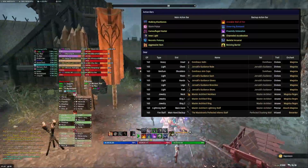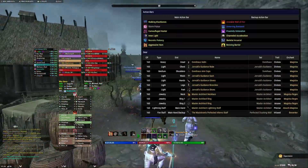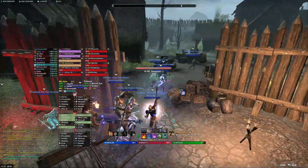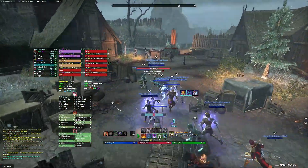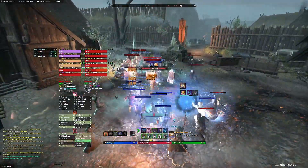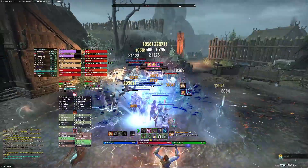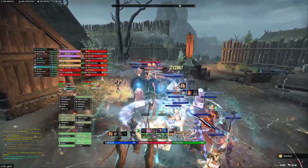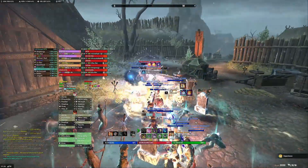Our Templar Healer is in Spellpower Cure and Wyrm, and she later switches to Gossamer for more dangerous fights. I was supposed to be running Catalyst and Master Architect, but somehow I got stuck in Jorwold for that particular night, so we didn't have Catalyst in Trash, unfortunately.